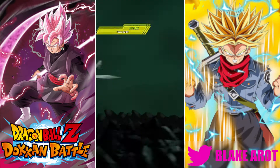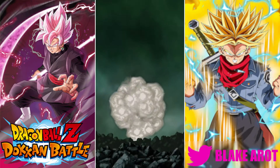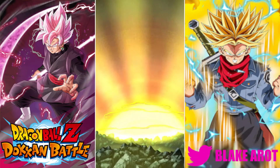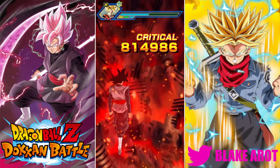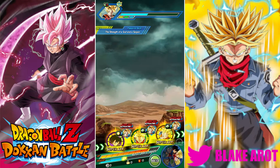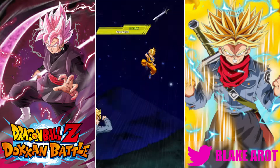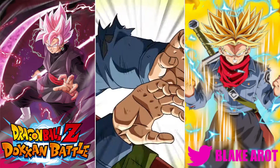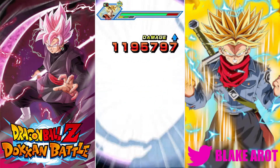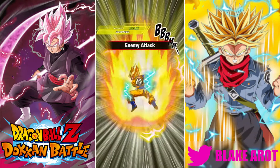Next turn we're also not going to have any orbs. We'll have some blue orbs but no purple orbs, which is actually very surprising how few red and purple orbs there have been this far. Just getting unlucky. This can happen sometimes, because in the first video where we're just showing him off, it's pretty much just all highlights. Sometimes there are lowlights for units like this where you just get unlucky with orbs and there's nothing you can really do about it.